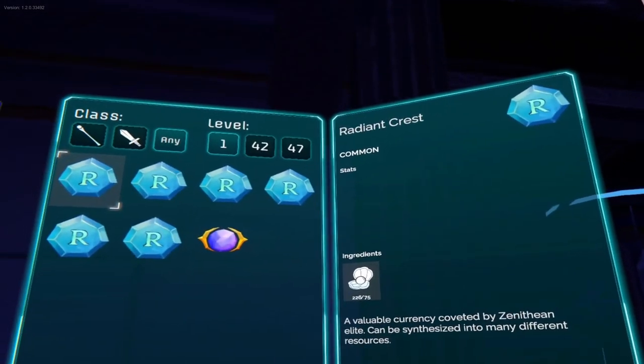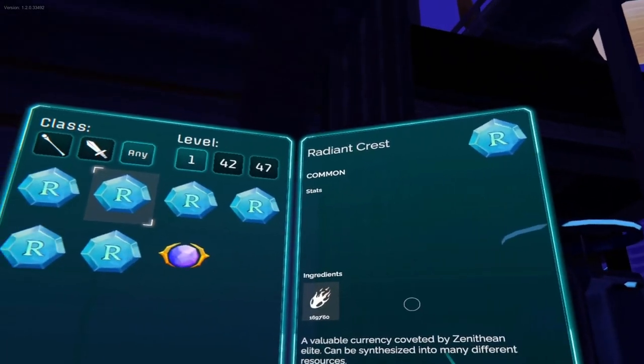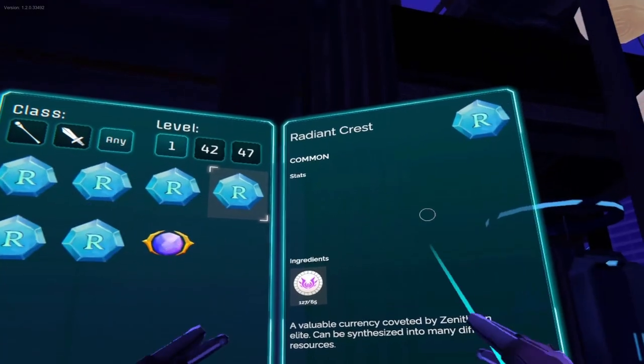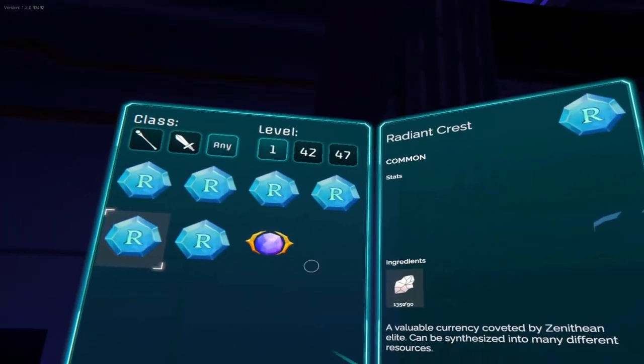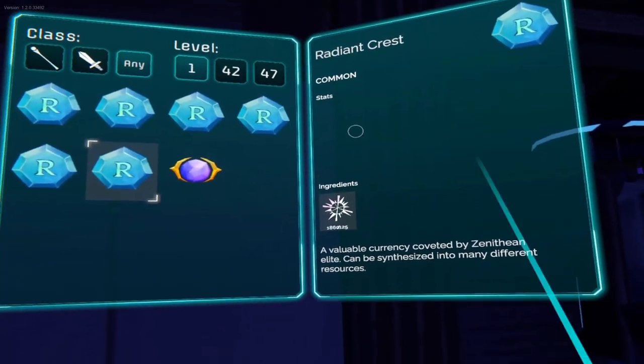There are six options to create Raging Crests. The first option requires Pearl. The second needs Ember Core. The third needs Essence Seed. The fourth needs Mark of Sijin. The fifth needs Mountain Hearts. And the last one needs Densin Spark.